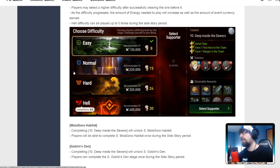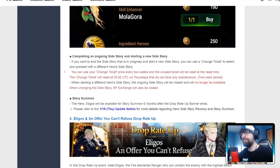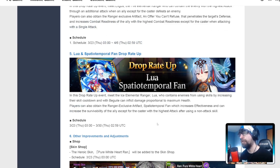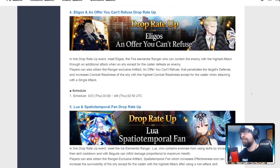The side event coming will be for Eligos. Moving on — Lua is actually very good, and her Spatial Temporal Fan artifact is pretty good too. It sets up an ally with stealth. You could pair Lua and Eligos together — she could technically stealth him as the attacking ally if you run Spatial Temporal Fan, but you do need a lot of dupes for it to stay consistent with the stealth.